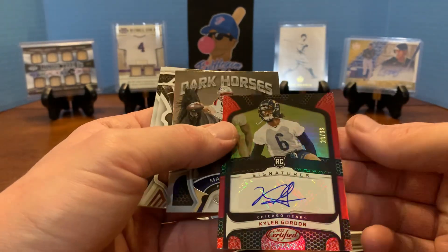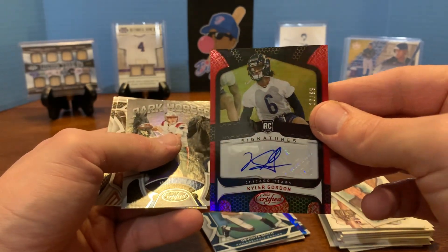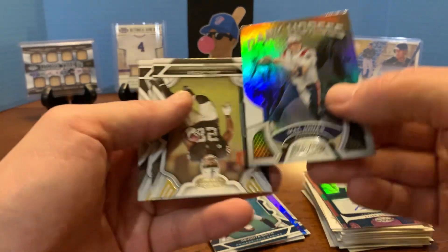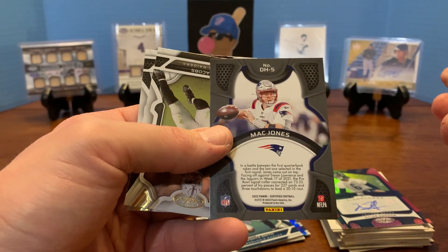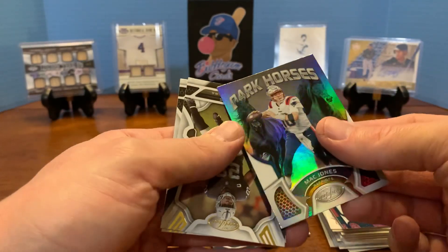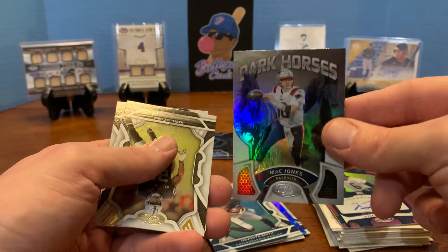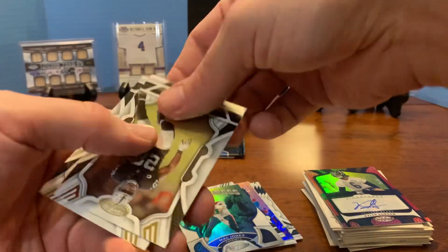Not bad. And it's numbered out of 99 - so that's kind of cool. I think they're really nice looking cards. I'm going to put them on this so I can get them sleeved up separately. Dark Horse is Mack Jones - I doubt that's going to be numbered. I really should do more research ahead of time, but I just have fun kind of opening these, just like you guys would - just going to the card shop and seeing. I don't know if that one is worth anything; if you guys know, say something in the comments.